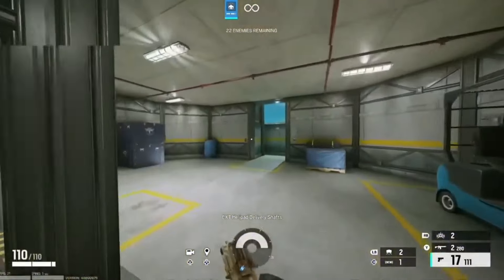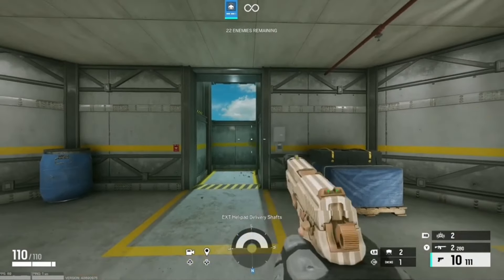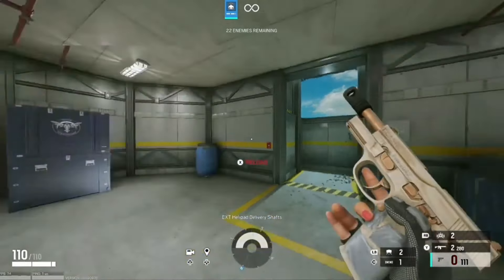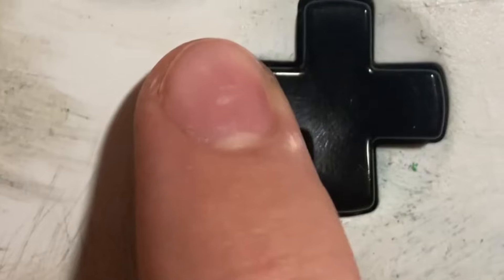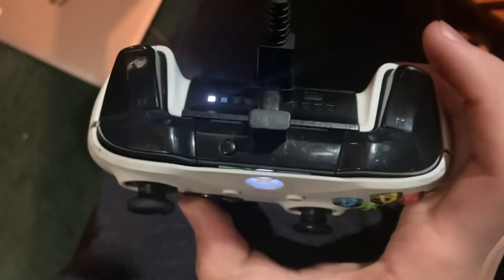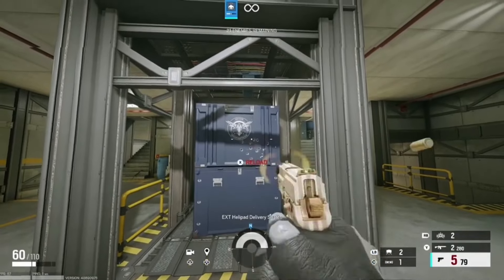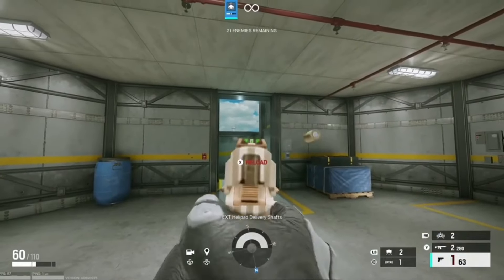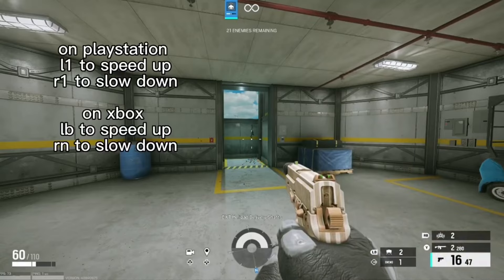To set up the rapid fire mod for all guns without using your computer, hold down left on the D-pad until the lights on the top of your Strike Pack light up. Then hit Y two times to activate adjustable rapid fire — that's literally it. Your gun will now shoot rapid fire. As you can see it's now activated, however it may not be quite the speed you'd like.